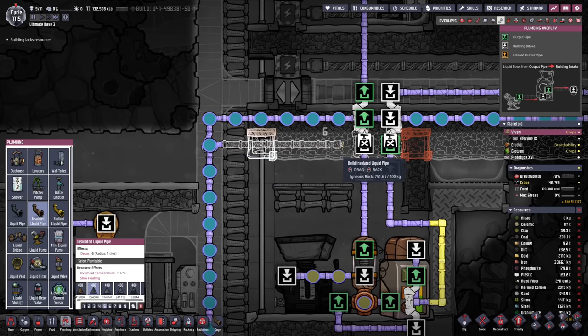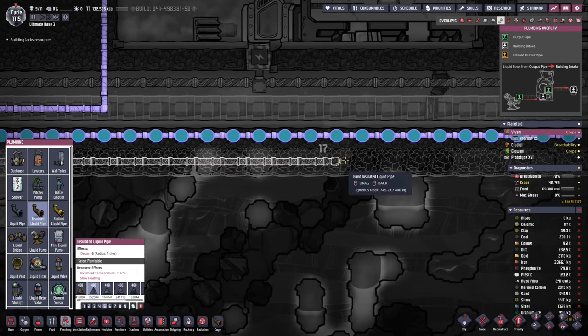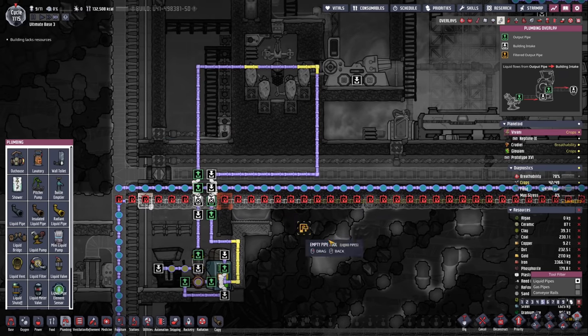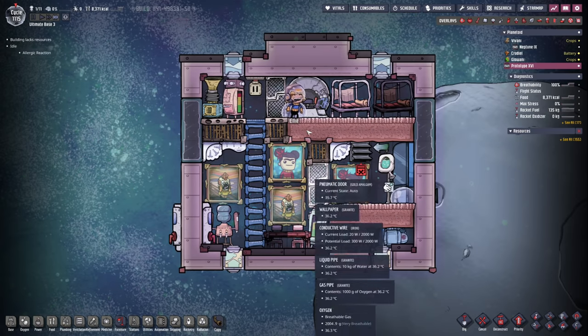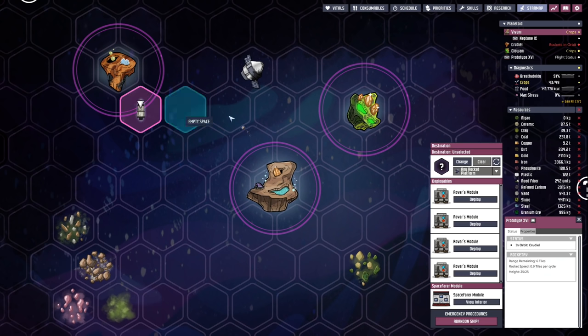Then finally, we want to reroute the water so it still goes through the insulation, and therefore it won't freeze up. Gonna make sure somebody also empties the pipes. Ellie, in the meantime, is on her merry way, and I think she's pretty happy — evidently. Yay, looks like our rocket has arrived in orbit.